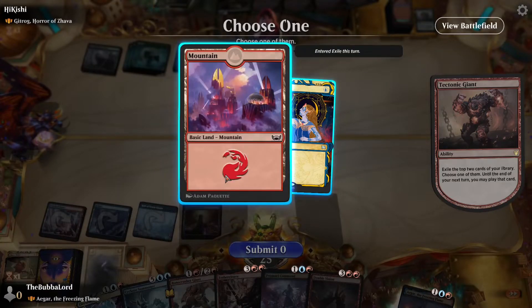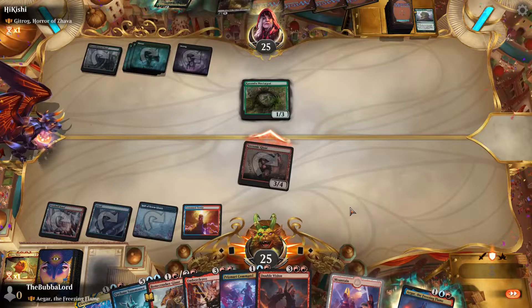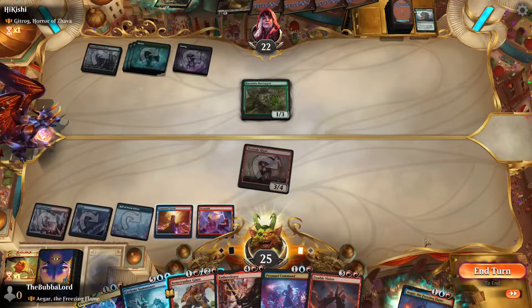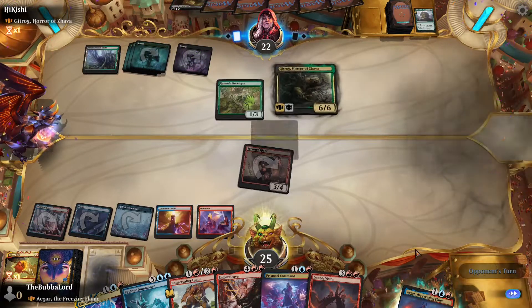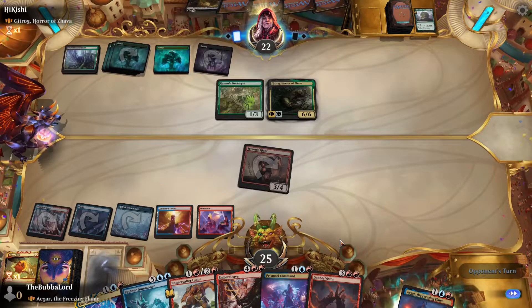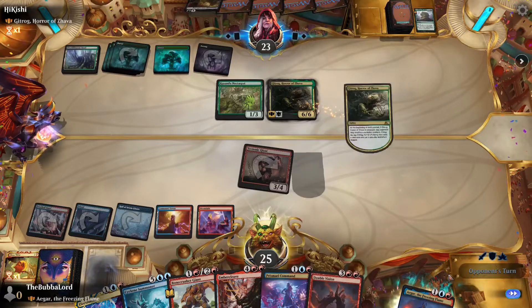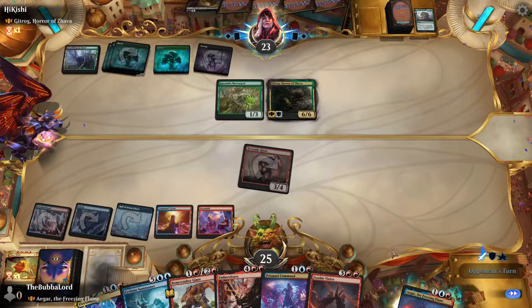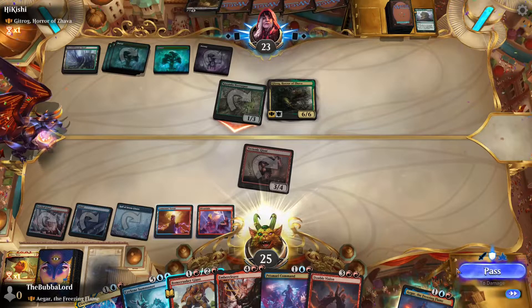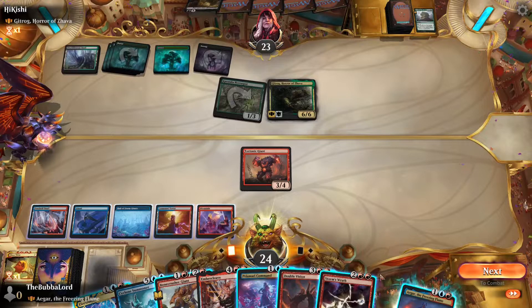There's a land. We can keep that Bone Crusher — play Gitrog. We also have Cyclone Summoner, we just need to get to seven lands. We also have Double Vision — at the beginning of each upkeep if we get our cards on tap. We'll just decline. See if we can get a way to get rid of Gitrog before that starts going nuts. Storm's Wrath ain't gonna do it though.